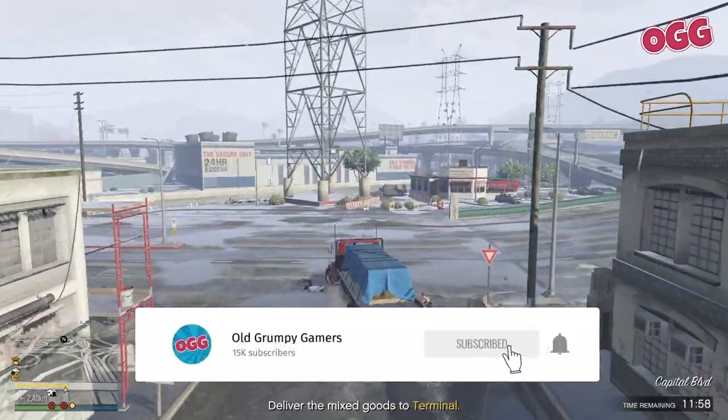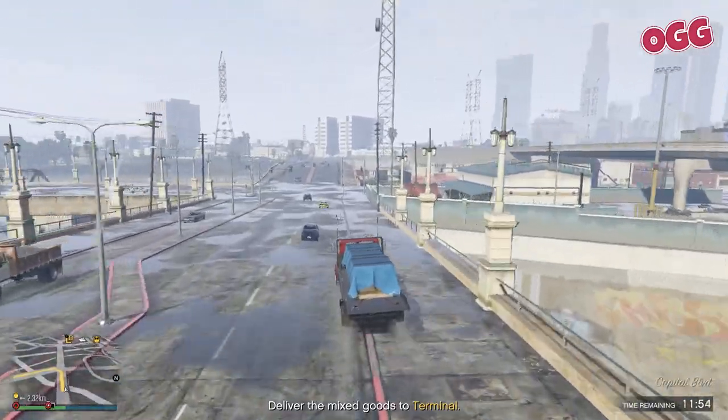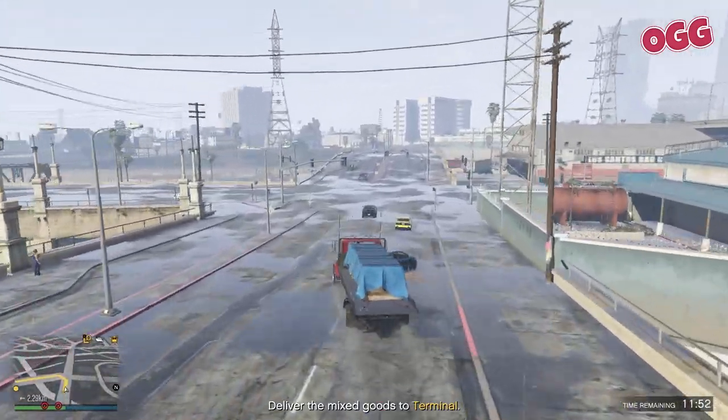So the mixed goods export missions, which were introduced in the Criminal Enterprises DLC for the executive offices in GTA Online, allow you to sell extra goods that your staff members have collected.